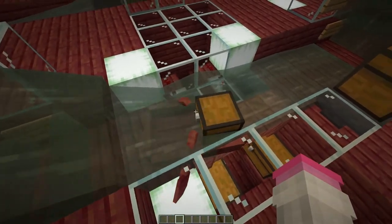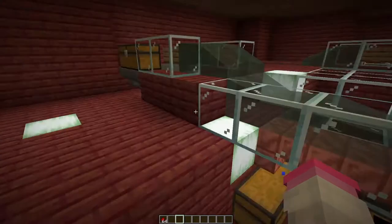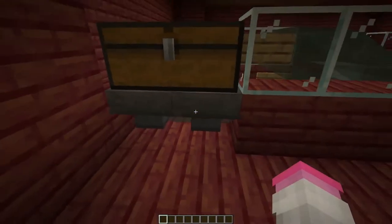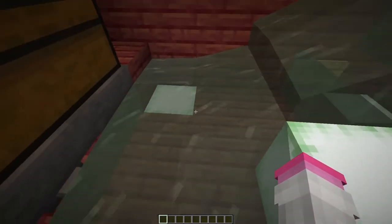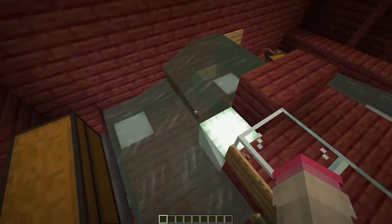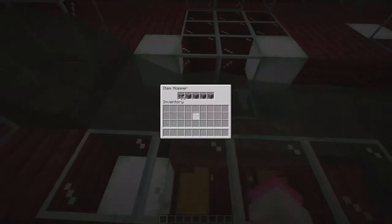You'll be able to run it over hoppers, and if you take out some redstone here and put it in a chest like this, it will automatically start putting it into these hoppers. And these hoppers, because they're pointing at the water, if the boat comes through here it will load them up into the boat. And then when the boat runs over the appropriate slot, it will put them in the right item sorter.